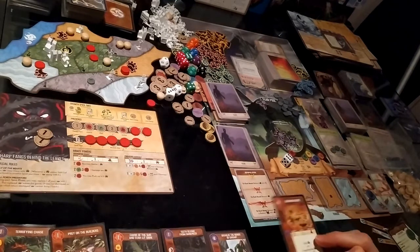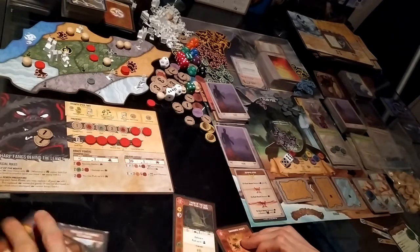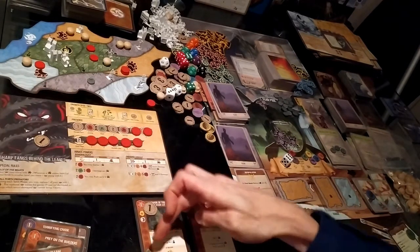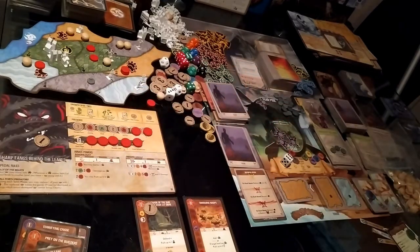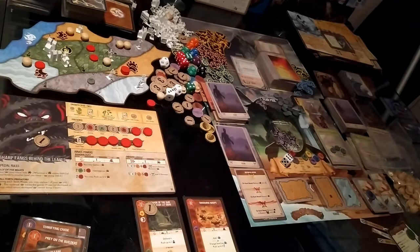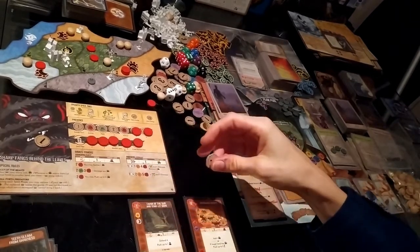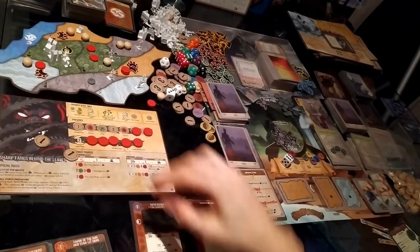I take two energy from the presence track. I'm going to play Swarming Wasps and Favor of the Sun and Starlit Dark... actually, I'm going to reassess. I'll use Teeth Gleam instead.